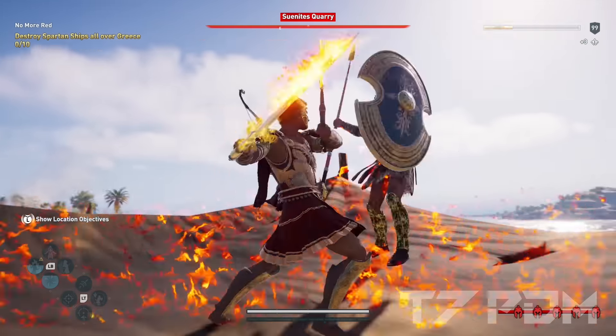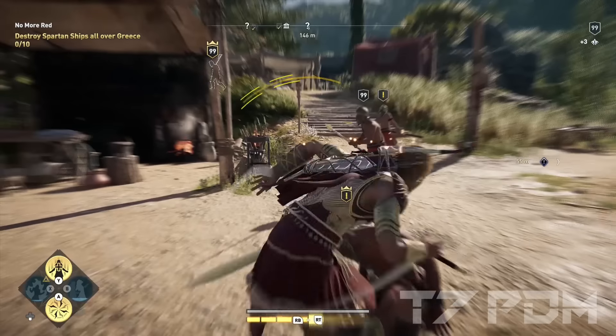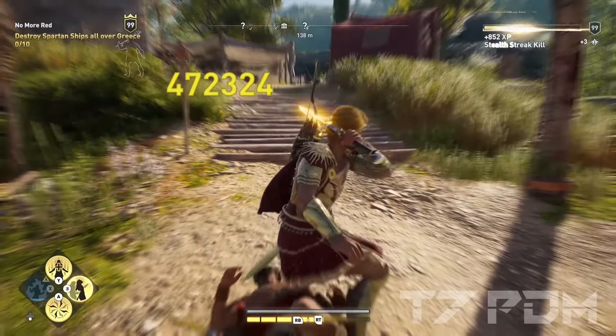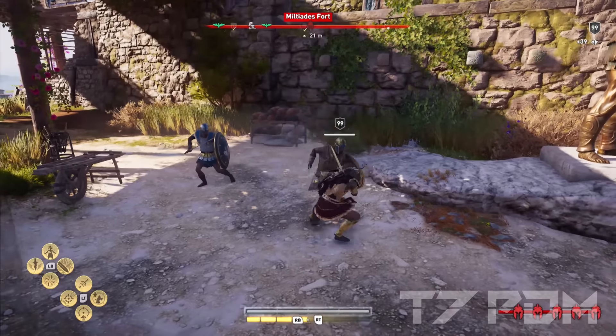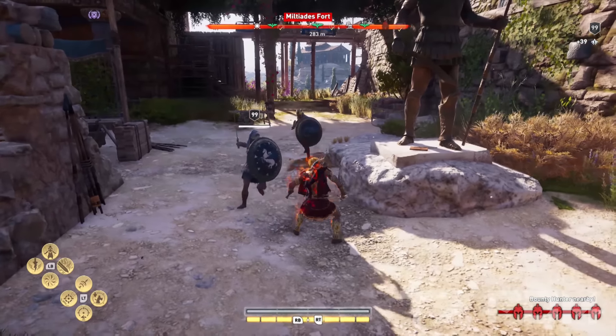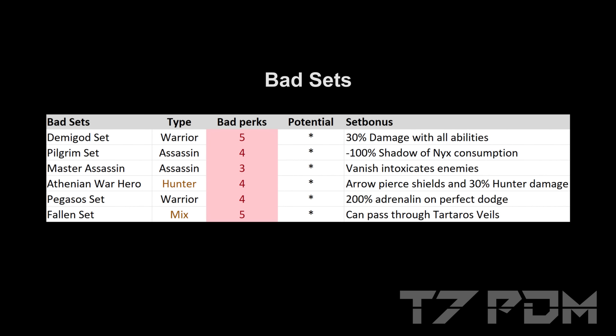The other bad bonuses shown here don't need much discussion. 100% damage while mid-air is entirely useless, 100% damage while hidden might only benefit those who like to hide in bushes every time, adrenaline from parry is the worst way to get adrenaline in this game with very little results, and even having an additional 70% all resistances only works for 3 seconds. The last category contains the really bad sets — almost all of their perks are bad and prevent them from being used in any reasonable way. The Demigod set has 5 times all damage on its gear, which means you get 50% Warrior damage and waste 5 slots for it.